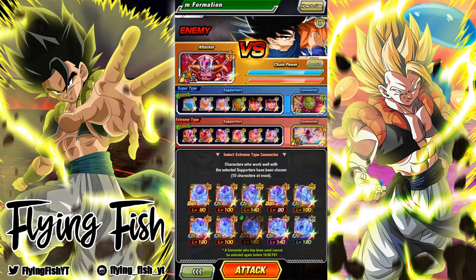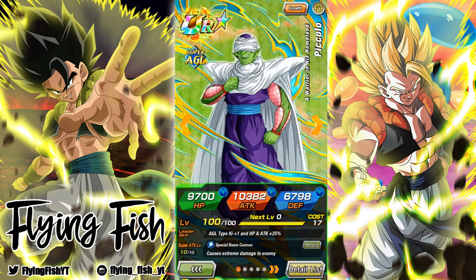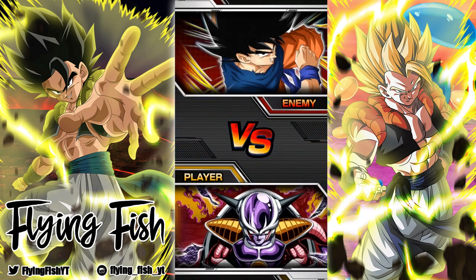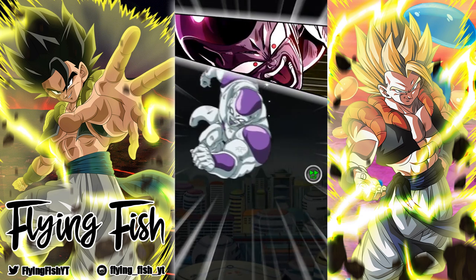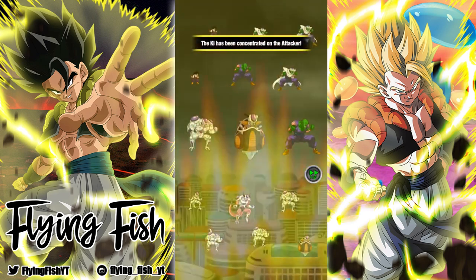This is the lineup I got right at the start of the video. Ideally you want to bring the Awakened version of this Piccolo and the AGL LR Frieza as your connectors, but I already played this once today so I need to use a stone to get him back, which I'll do at the end. Right now we're just going to see how this goes. And as always, you can still do the trick where you minimize the game, so we're gonna do that right now.